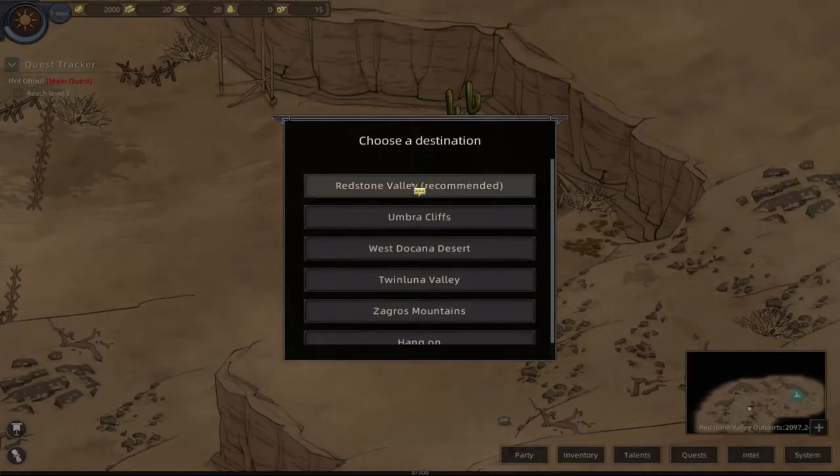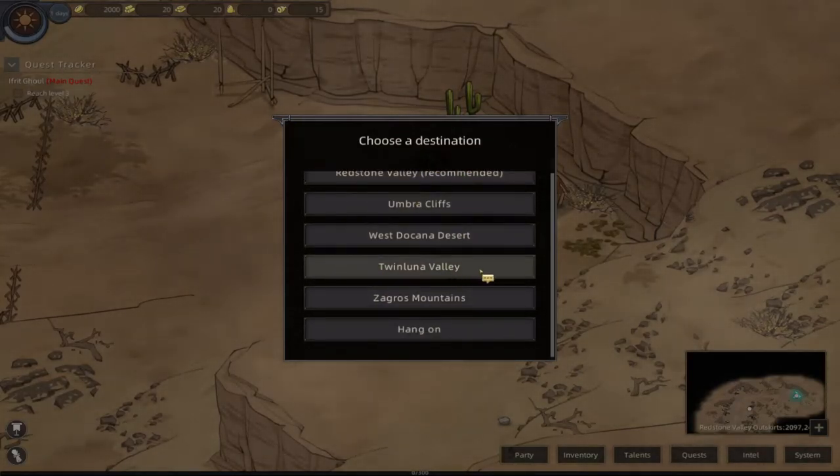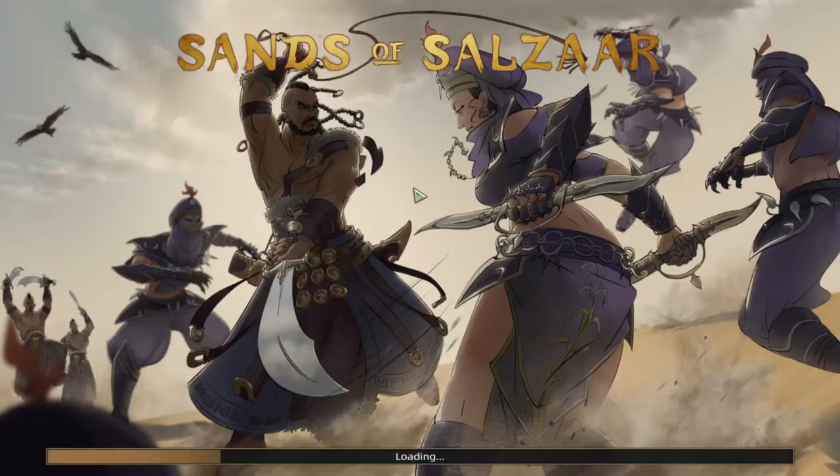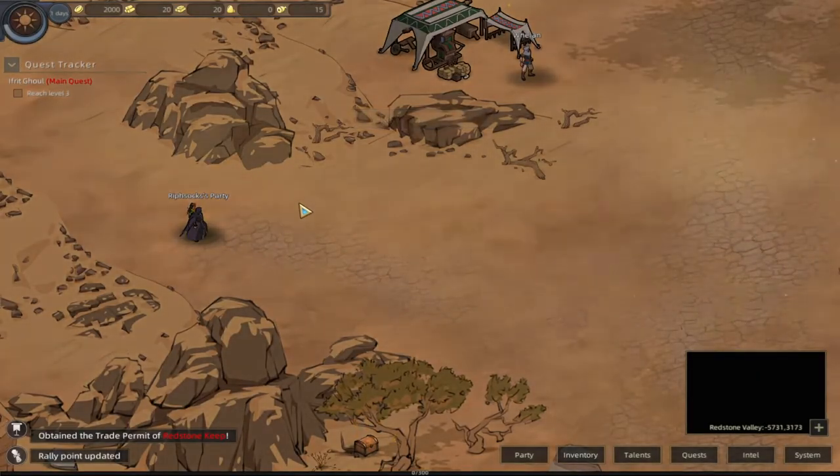You can now start wherever you want - by following the caravan. I'm just going to do Redstone Valley because I know the other areas can be really, really dangerous starting off.